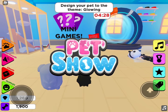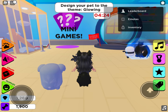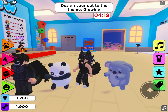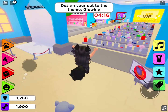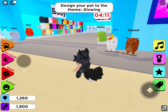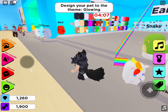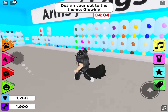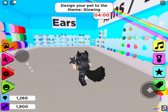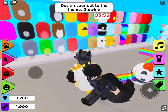I'm hoping we have even more interesting stuff happen this time. Oh wait, we already started! Okay, the theme is glowing — we have to make them look like they're glowing. What glows more than a unicorn? I'm going to make it yellow to make it glow.